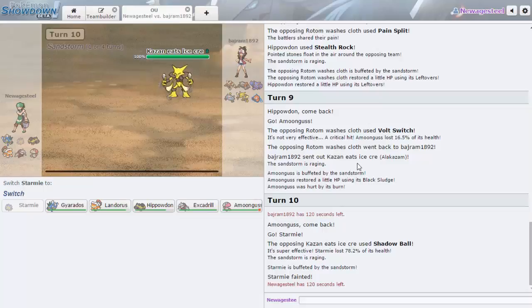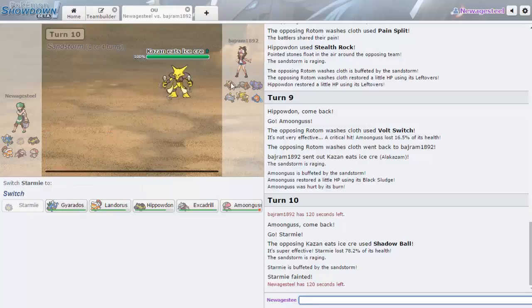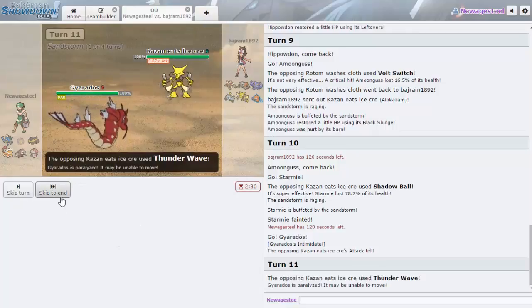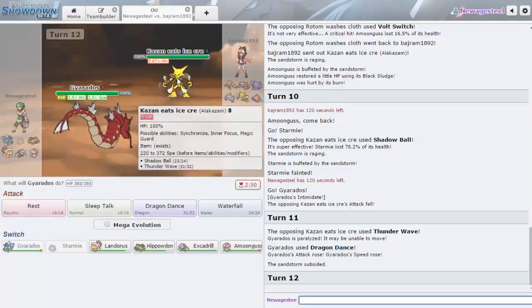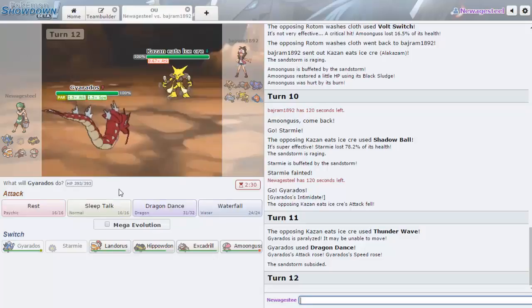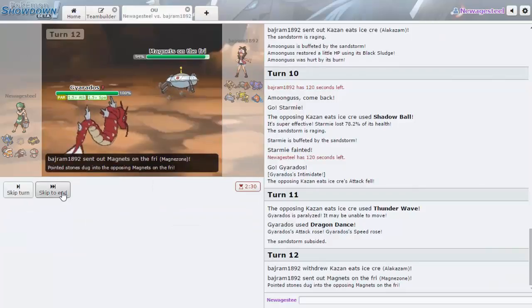I want to see how much Alakazam can do to me. Psychic doesn't do that much at all — so I can maybe set up on him. I still have Sand. I'm going to Dragon Dance. He has Thunder Wave — ugh, this is actually annoying. I can't Rest until he damages me. I feel like I have to go for Waterfall in case Lopunny comes in — actually, I'll just Dragon Dance again. He goes Magnezone.